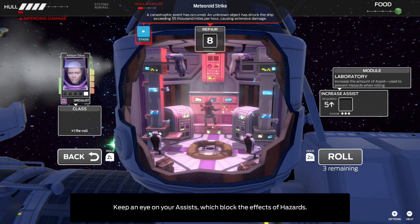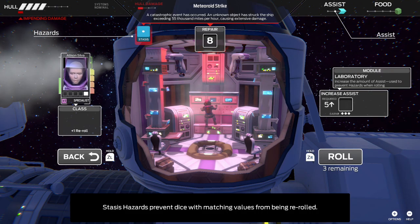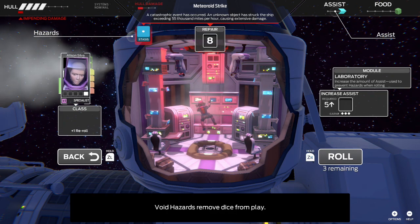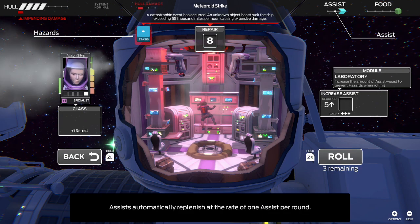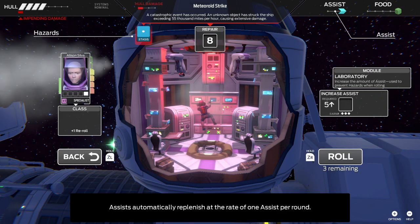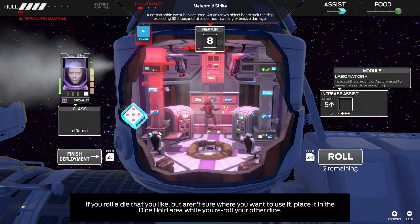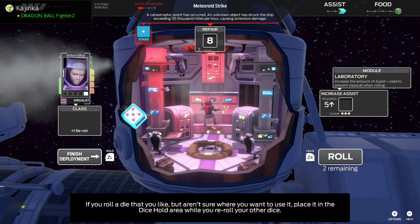Keep an eye on your assists, which block the effects of hazards. Stasis hazards prevent dice with matching values from being rerolled. Void hazards remove dice from play. Injury hazards cause health damage. Assists automatically replenish at the rate of one assist per round. If you roll a die that you like but aren't sure where you want to use it, place it in the dice hold area while you reroll your other dice.